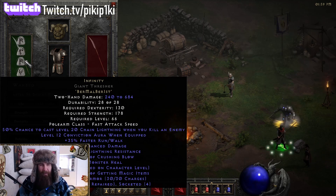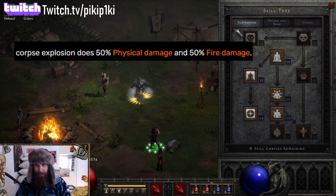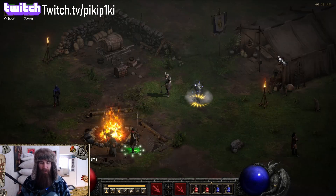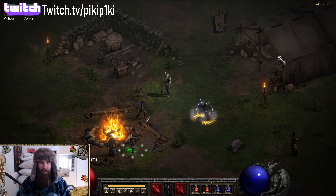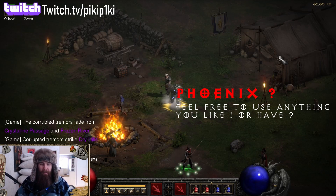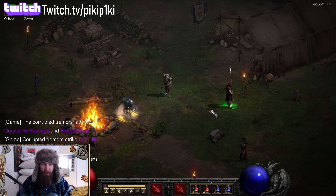Our mercenary is using Cure in a helmet, Chains of Honor for armor, and Infinity. You can use something other than Infinity, but Infinity actually buffs the damage of Corpse Explosion, that's why I'm using it. You could use Obedience, Phoenix, or Breath of the Dying as alternatives.